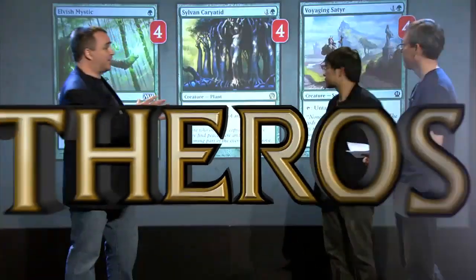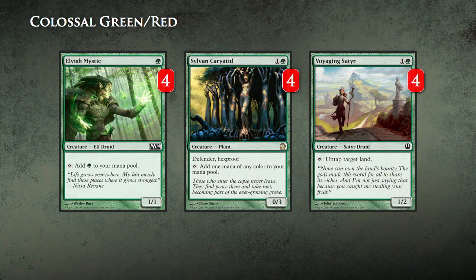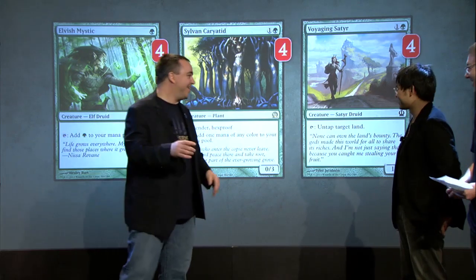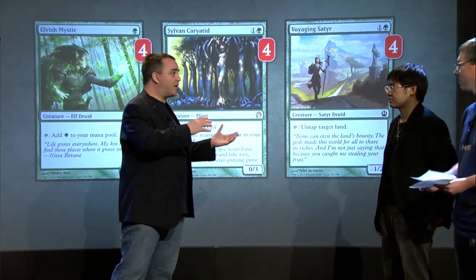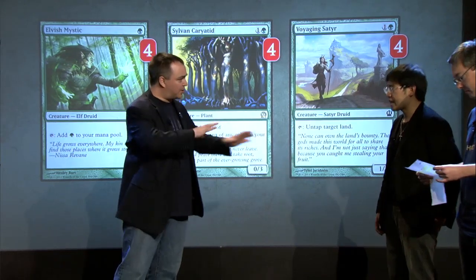We'll start with mana acceleration. Elvish Mystic — pretty self-explanatory. Sylvan Caryatid — we understand it. But a card I think very surprising: Voyaging Satyr. Is this one of your big combo pieces? Yes, no translation needed. This is a combo card. This lets you untap Nykthos, Shrine to Nyx and make incredible amounts of mana.